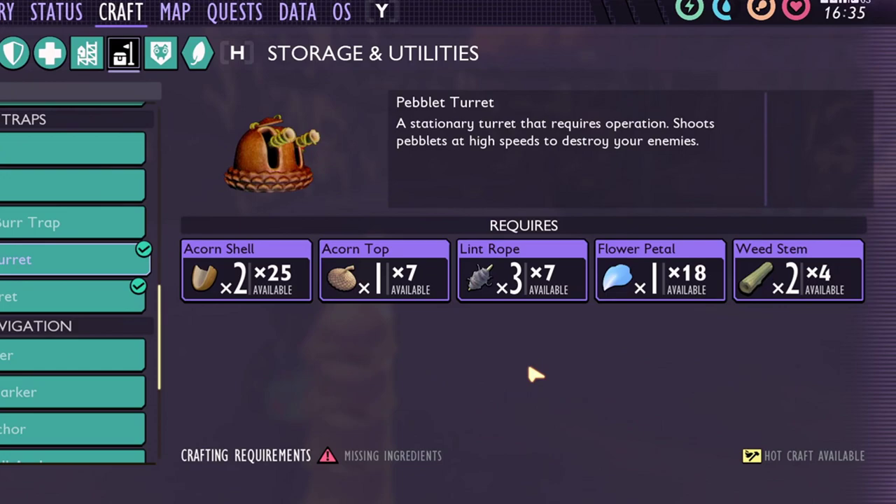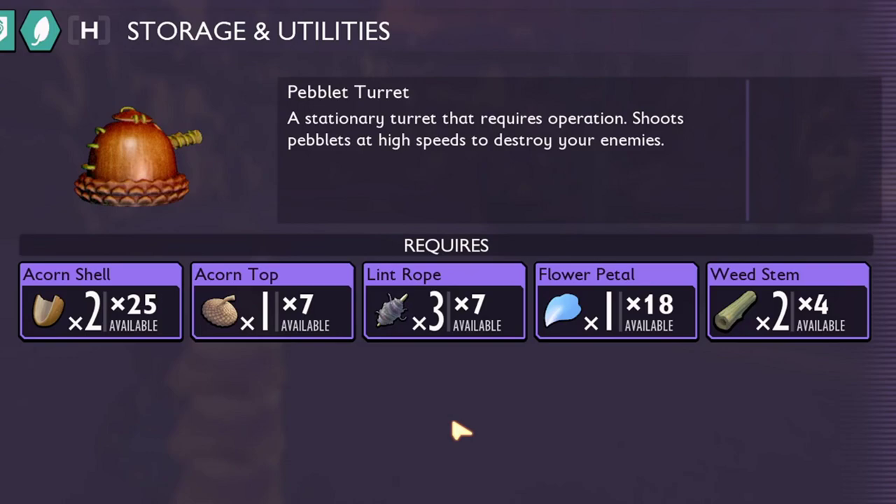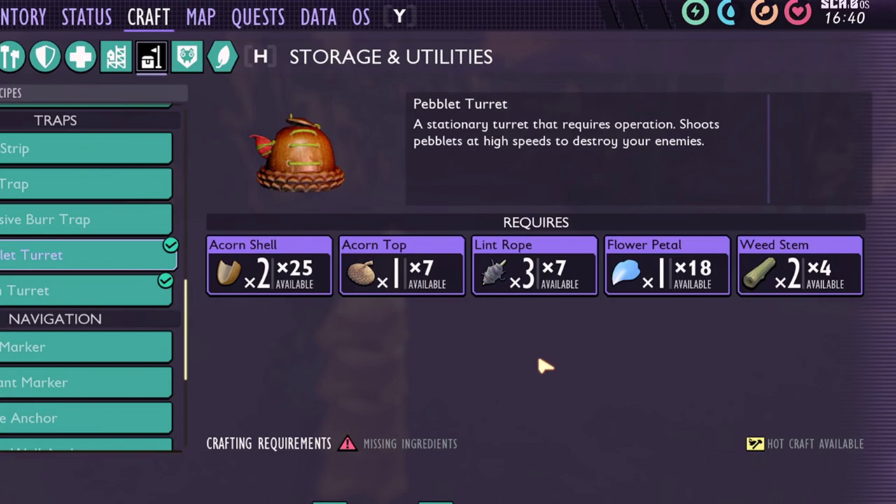To build either of the two turrets, you will need 2 acorn shell, 1 acorn top, 3 lint rope, 1 flower petal, and 2 weed stand.